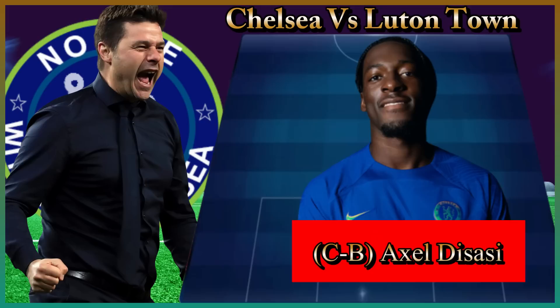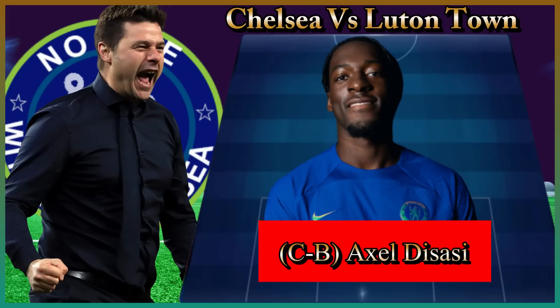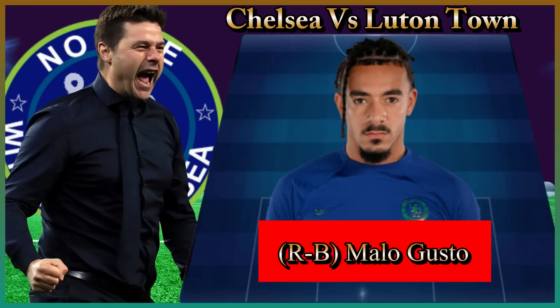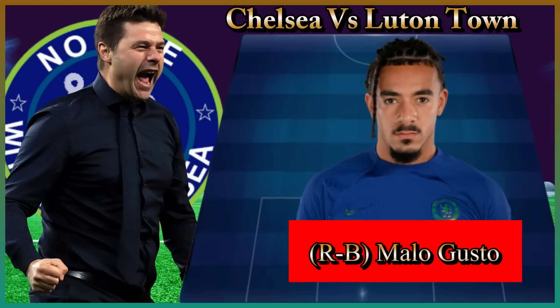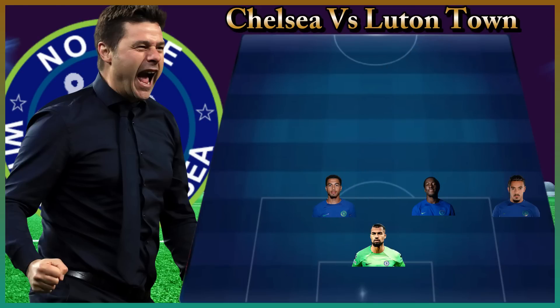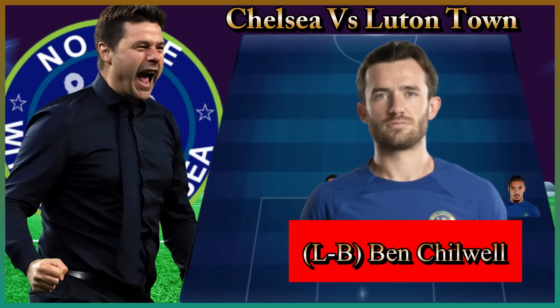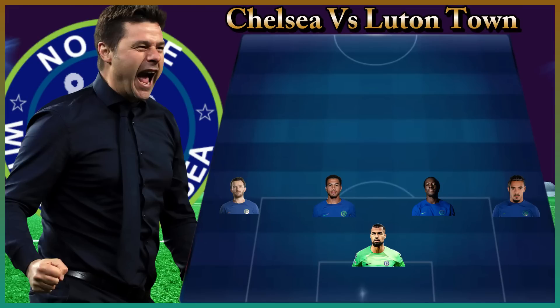In the 4-2-3-1 formation, Mauricio Pochettino could be using Axel Disasi as his center back, helping Levi Colwill. Chelsea's first choice right fullback is now Malo Gusto, as Reece James is injured. Benoit Badiashile will be playing the role of left fullback when they face Luton Town on Friday in the English Premier League.